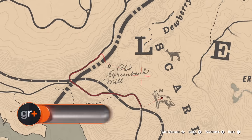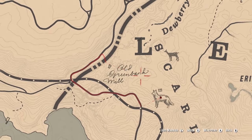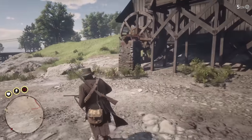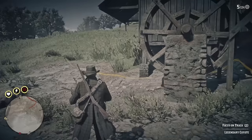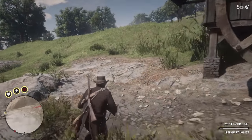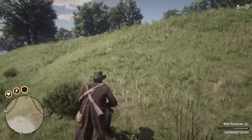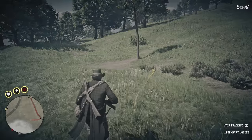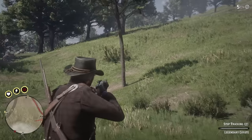9. Legendary Coyote, Old Greenbank Mill, New Hanover. Aside from the Panther, which we'll get to later, this is the one we had most trouble getting to spawn. You can find it in the hills of Scarlet Meadows. But should you spook it, the beast will show off its roadrunner-shaming sprint and disappear. So make sure you put it down with a single clean shot using the Springfield Rifle.